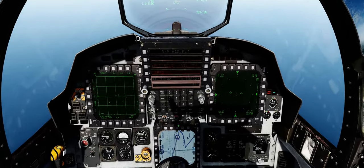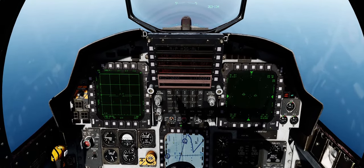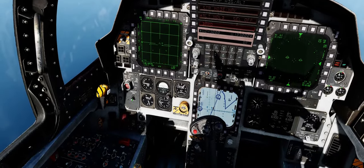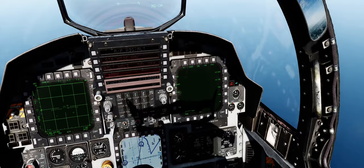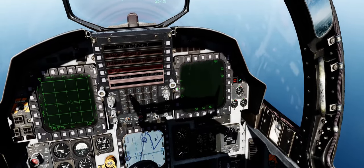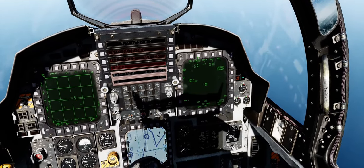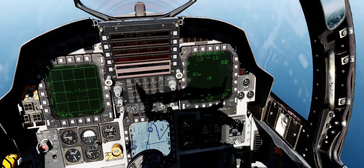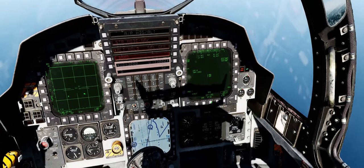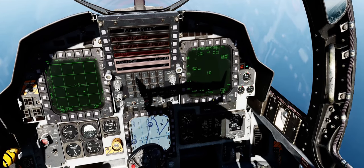Strike Eagle JDAMs. Air to ground mode, master arm on. Select the armament page on your right MPD, select all of your JDAMs. For delivery we'll go direct, ripple single, nose-tail fusing.